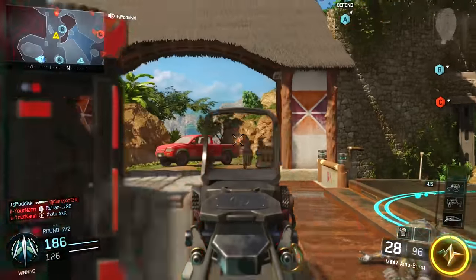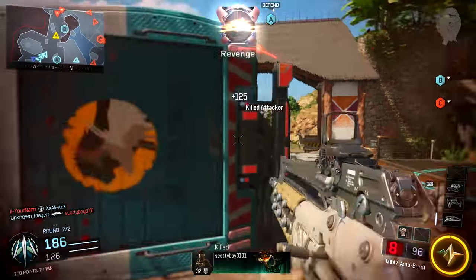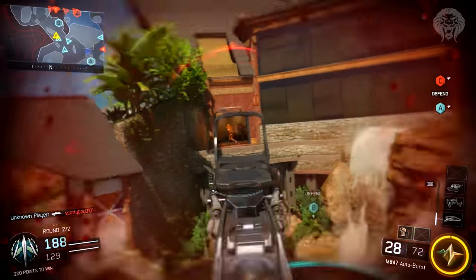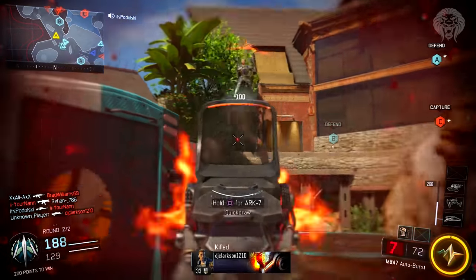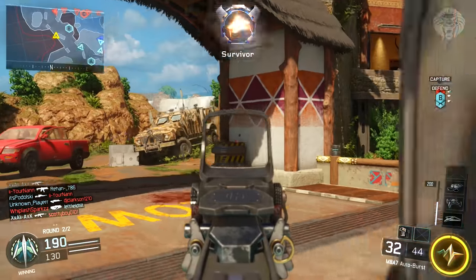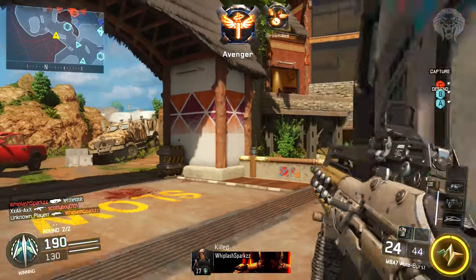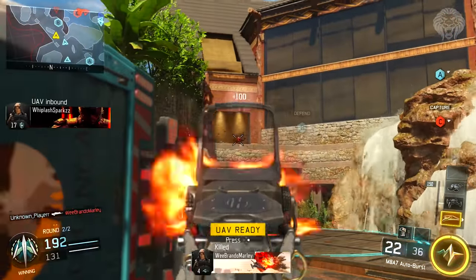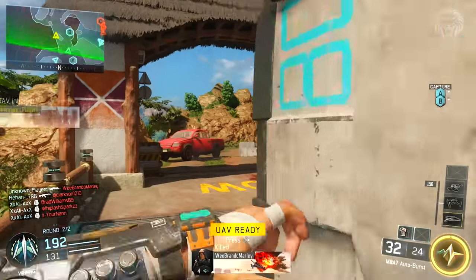Today I'm going to show you guys how to actually hack scorestreaks, and this of course is using the Black Hat — the secondary special equipment that you unlock in the game. This thing is absolutely insane. It has returned from Black Ops 2, and it's a very cool and unique system. Essentially what you can do is hack enemy scorestreaks — in Black Ops 2 you could only destroy them, but now you can actually hack them and gain them for yourself.